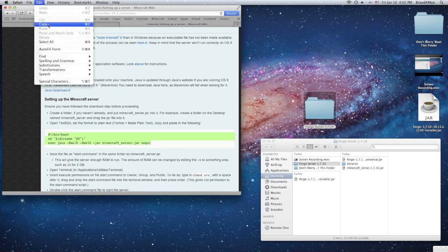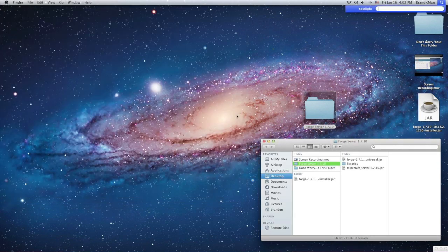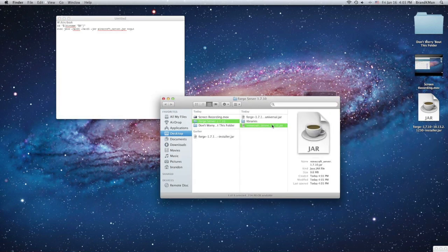Copy this text — not that one, this one. Copy it with Command+C, then hide that window. Press Command+Space and search up TextEdit. You're going to want the format set to plain text, and after you change the format to plain, just paste it in.